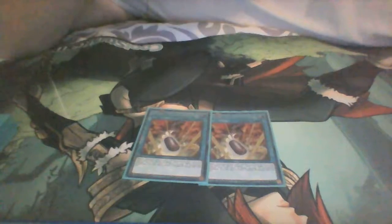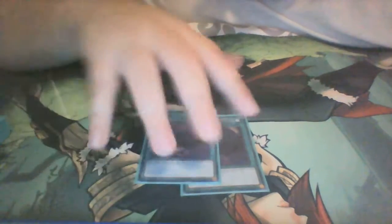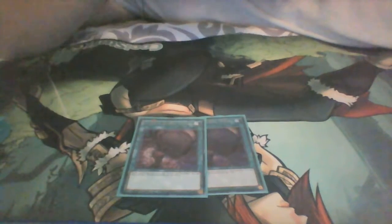Now we're going to go to the Spell Cards. Double Evolution Pill — you banish a non-dinosaur monster and a dinosaur monster from your hand or graveyard, and special summon one from your deck ignoring the summoning conditions, so that's a free Ultimate Conductor Tyranno. Two Foolish Burial Goods — you use these to send your Trap Card, Survival's End, to the Graveyard. That's really the only reason it's there, and that's why I run it.